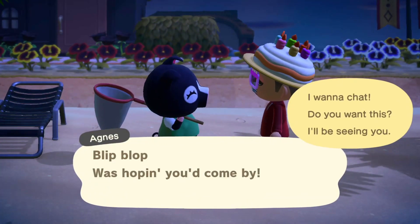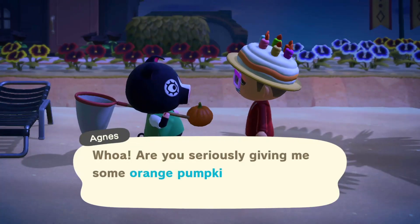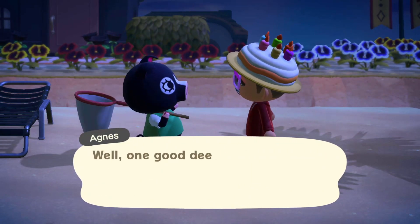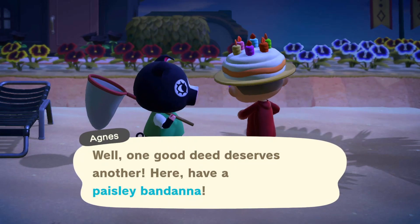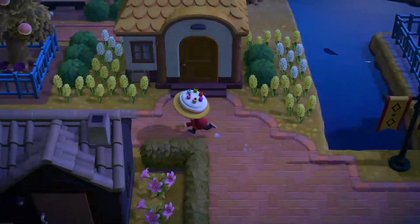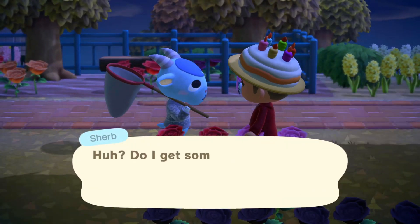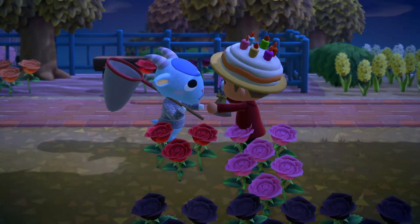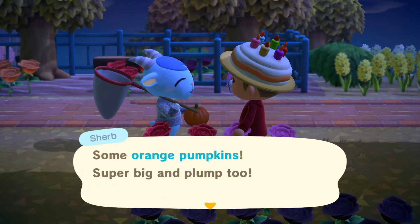This is Agnes — Agnes is epic, she's like my second favorite villager. She was my starter villager, or one of them. I don't know why we're not best friends yet — give me your photo already! Hello Sherb! Give me your photo, Sherb — Sherb was at my birthday party in the game.